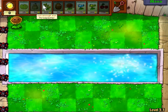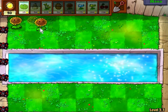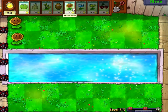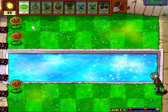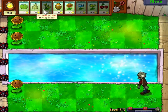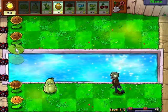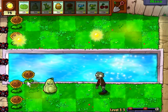I use three-peaters a lot in my builds because I don't like having to put separate defenses on the pool. So what I do instead is put down some walnuts here, and three-peaters can cover this row as well as the pool lanes. That's just what I do and it works out fine. Trust me, I'm a professional, I know exactly what I'm doing.